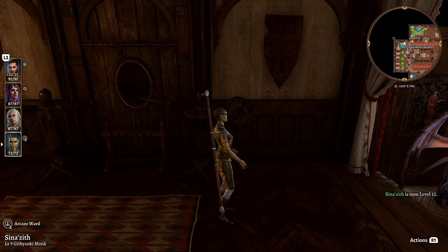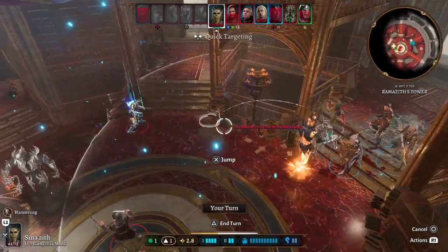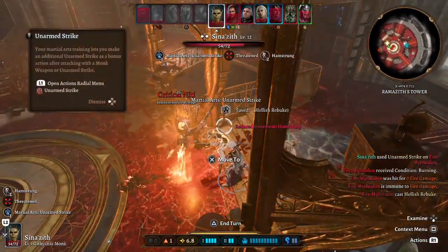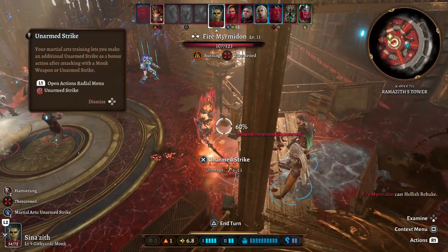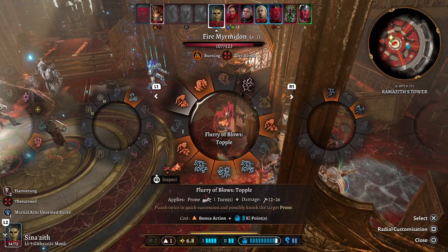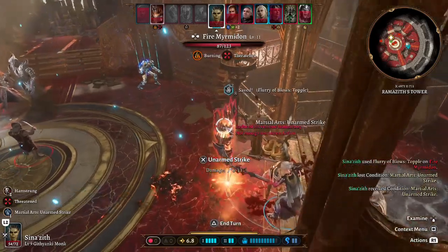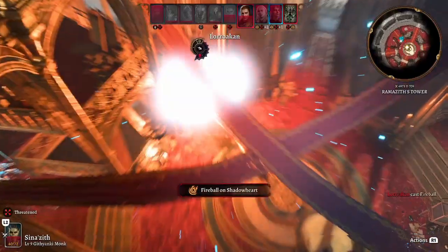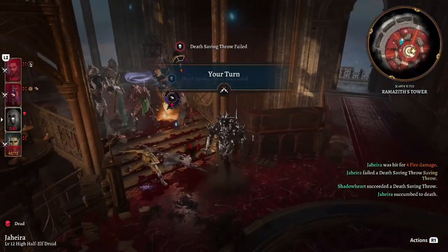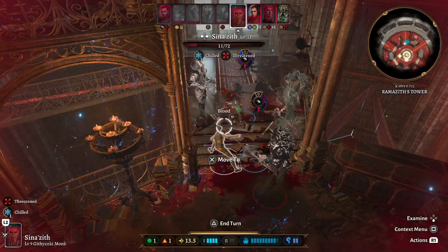Let's see the build in combat. We have a lot of tools — even with a debuff on our character, unarmed strikes dealt 16 damage. We can use Fury Blows to punch twice quickly and possibly knock the target prone. They saved but we still hit twice for solid damage. We also passed a Dexterity check to take no damage from a fireball, showcasing the Shield ability.